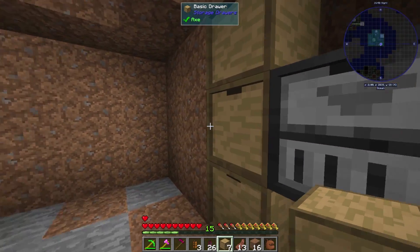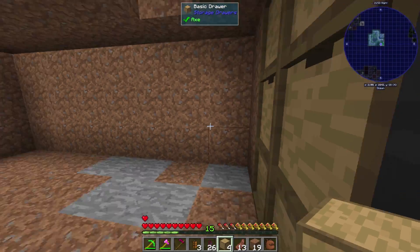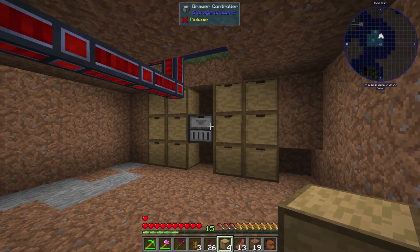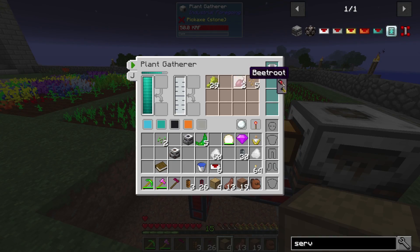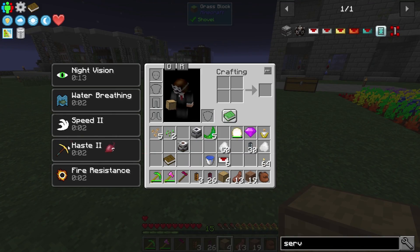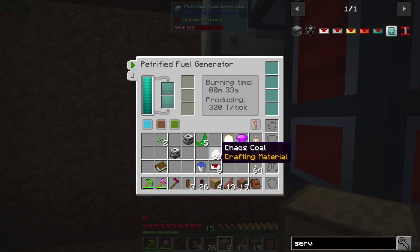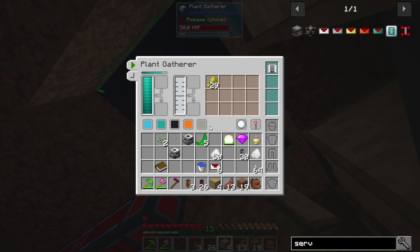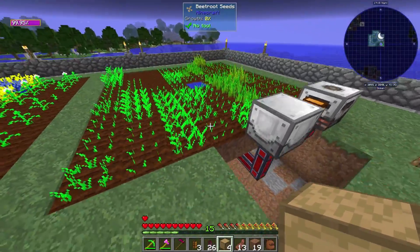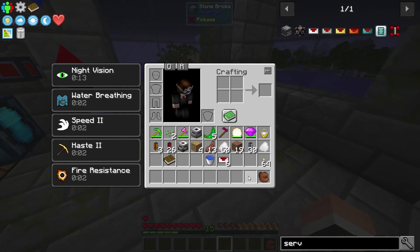I don't need that many drawers. I need enough for the two machines here - so the sludge refiner and for the seeds and all the different kinds of produce. This is going to get junked, so let's grab that. Actually, let's speed up these crops - I did recognize a way to do that too. Let's go to what's called sprinklers - I think they were from Cyclic.